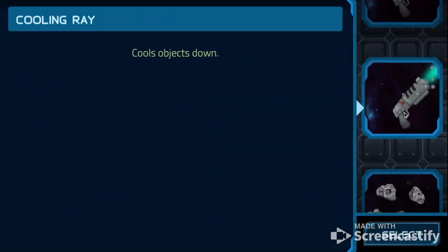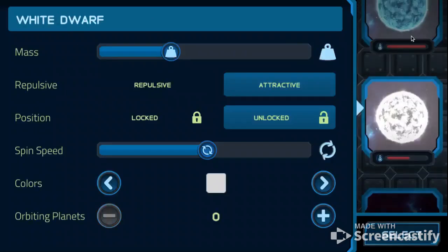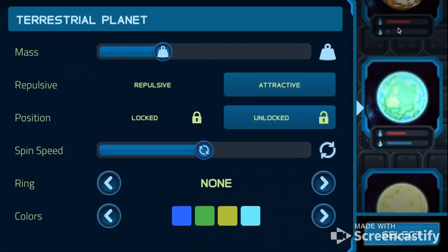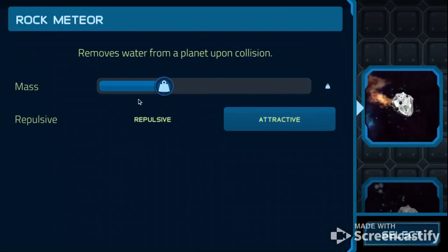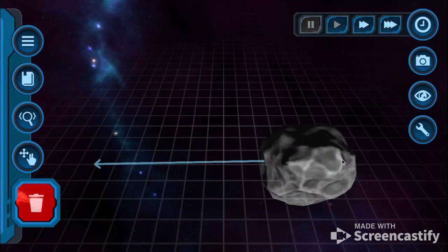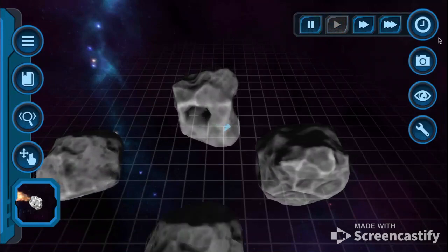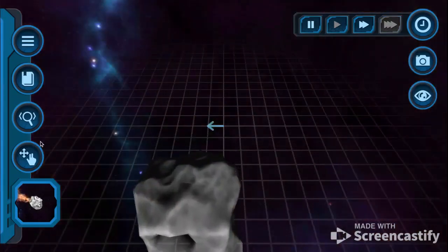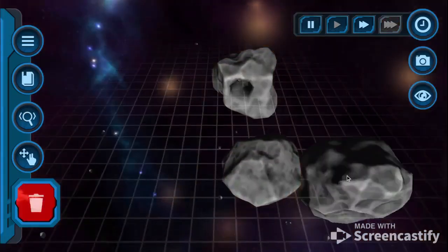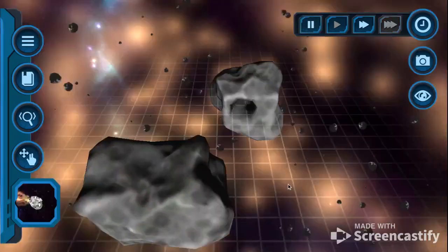That might look a bit difficult, but trust me, it's actually a bit easier than you think. So what we're gonna do — we want to grab an asteroid. We're gonna start at small sizes and work our way up. So we want some decently sized asteroids. I'll try to make this the size of a moon. Let's see how this happens.